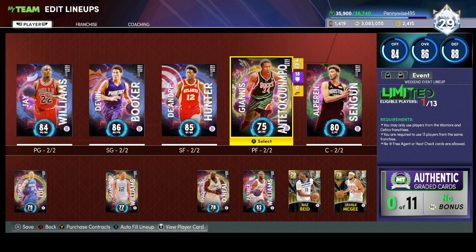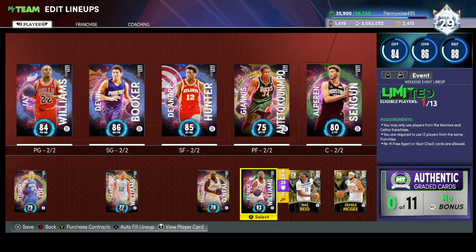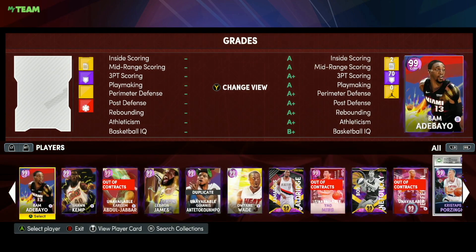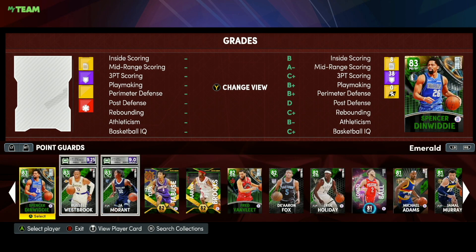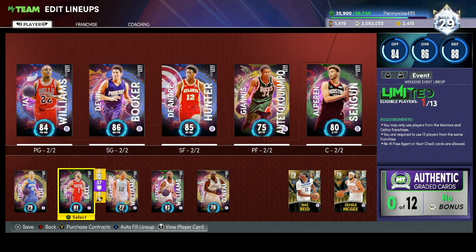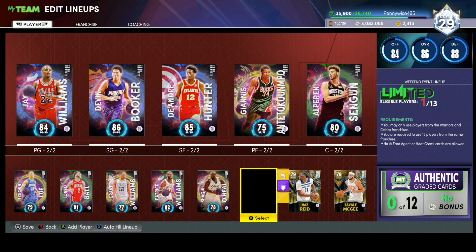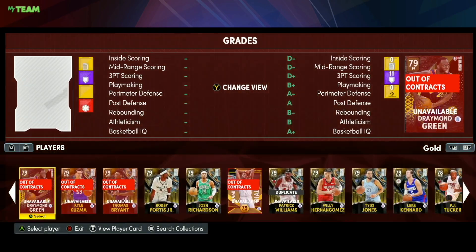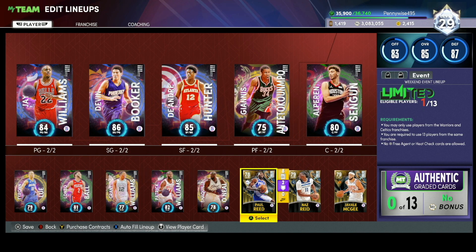You can have Giannis at the starting four, Patrick Williams at the backup four, and Emerald Lonzo Ball at the backup two — he gives really good defense and can get to the basket with ease. Just look at this squad — these are literally all zero gravity cards. I haven't used a single auctionable player and you can easily complete the challenge with these cards. This all zero gravity team is going to be one of the best squads you can use.